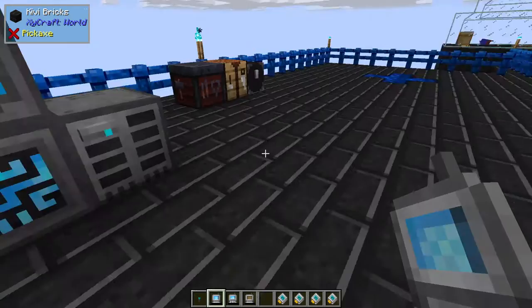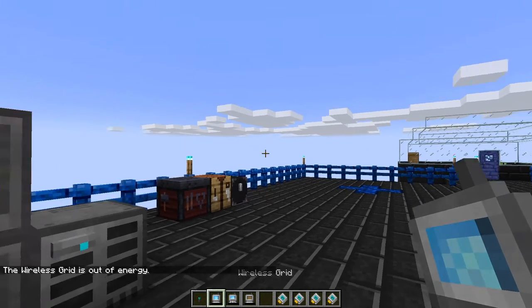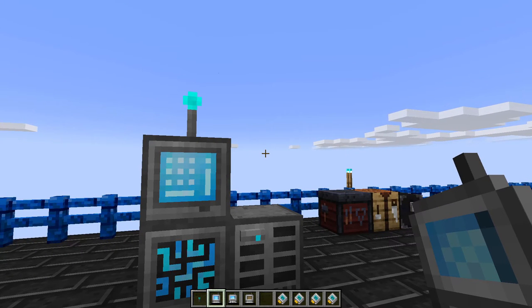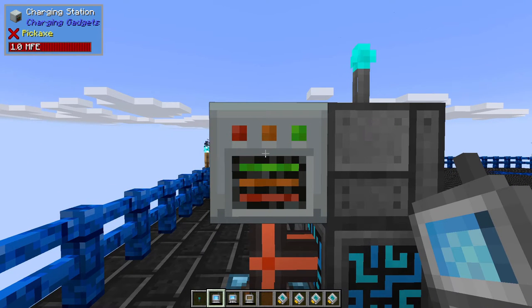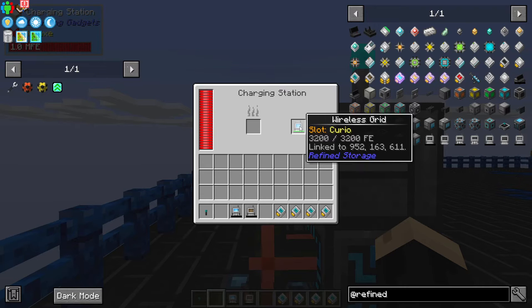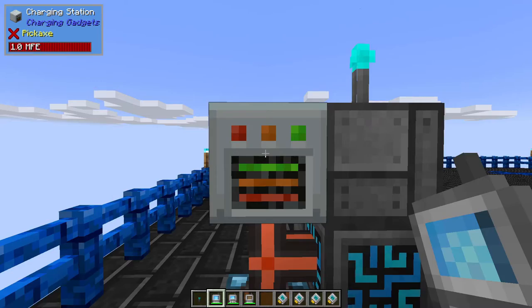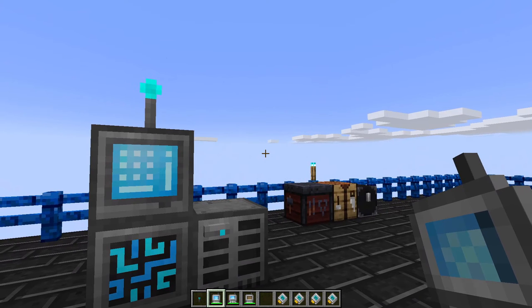Now that I've synced them, if I right-click they still don't work because it says the grid is out of energy. These grids need to be charged with RF power as well. There are many ways to charge items in All the Mods 8, from a flux system to wireless chargers. Today we're just using a charging station from the Charging Gadgets mod — right-click and shift-click with the wireless grid, and the bar fills up to green, meaning it's fully charged. If you're manually charging them, once that green bar empties you will have to charge them again.